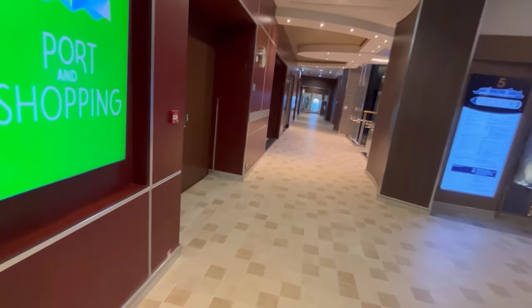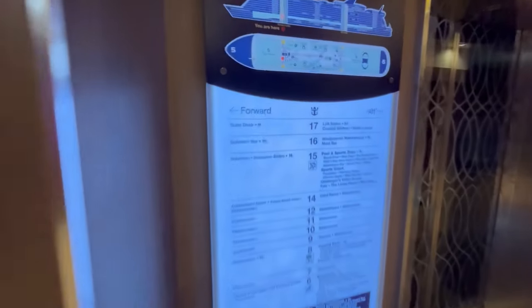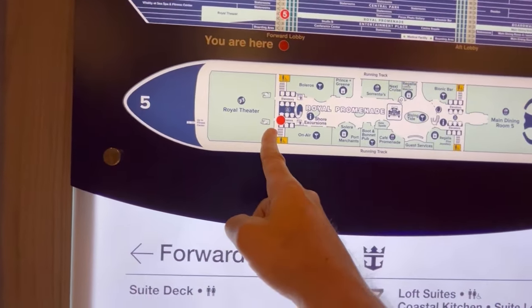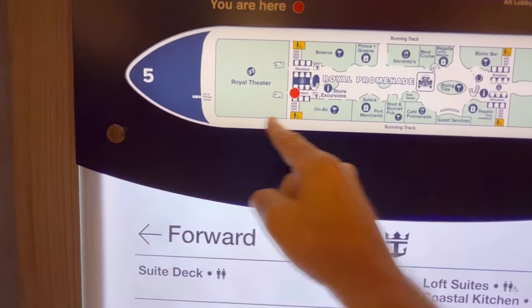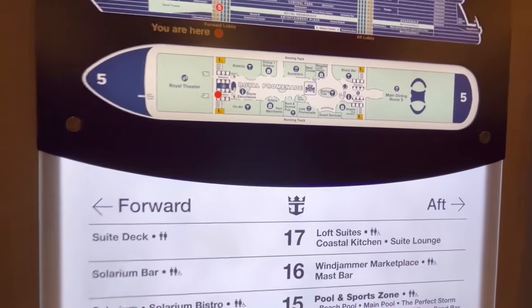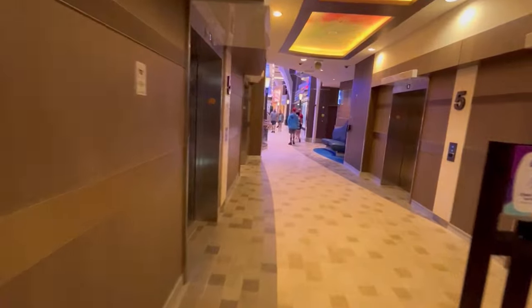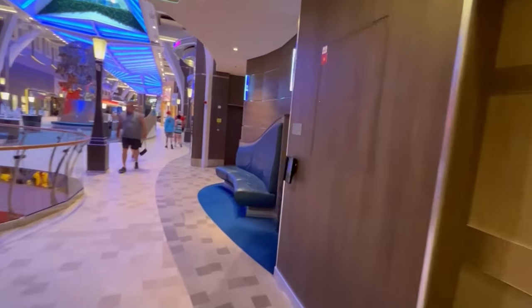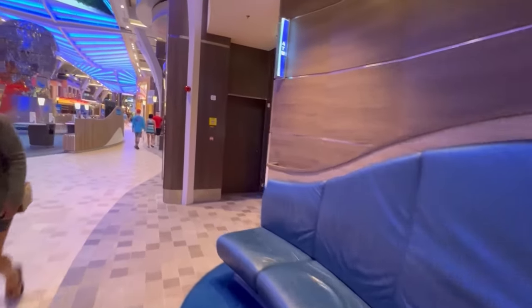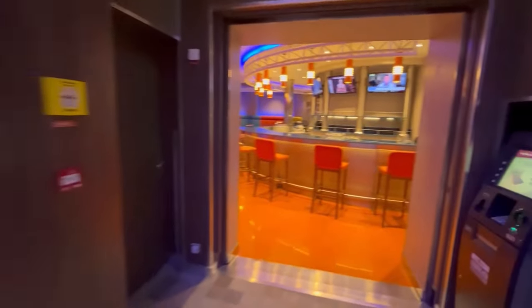On deck five, there is a jogging track at the front of the ship. We can see the top level of the Royal Theater from here — the jogging track goes all the way around. We're heading through the heart of the ship: one of the seven neighborhoods, the Royal Promenade. It's 7:53 a.m. so there are people up and about but not too many.